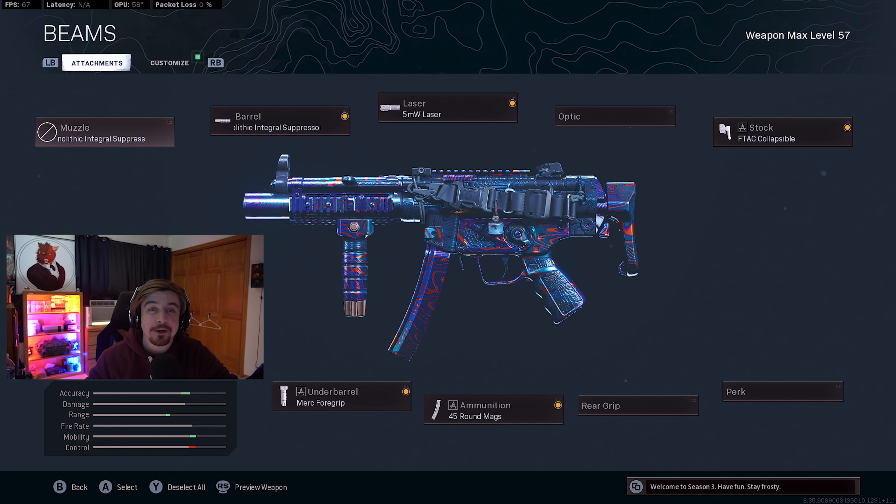So as usual with every video that I do, we're going to be going over the attachments I was using on the Modern Warfare MP5. For starters it was the Monolithic Integral Barrel. For the Laser I was using the 5mW Laser. For the Under Barrel I was using the Merc Foregrip. For Ammunition the 45 Round Mag. And for my final attachment I was using the Collapsible Stock.